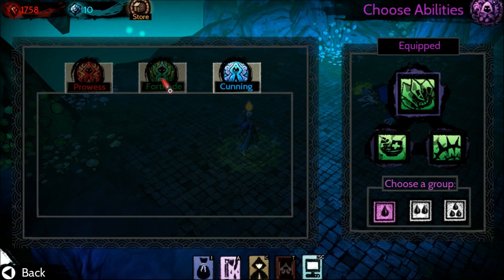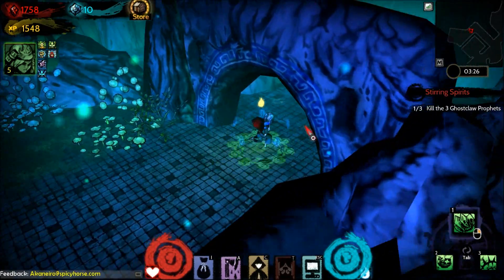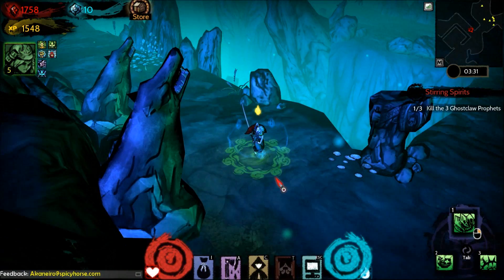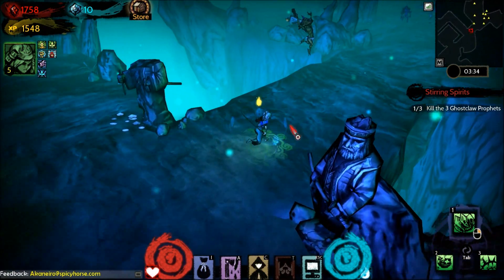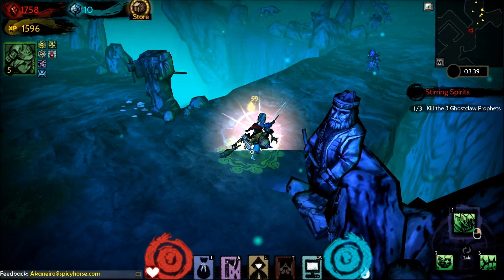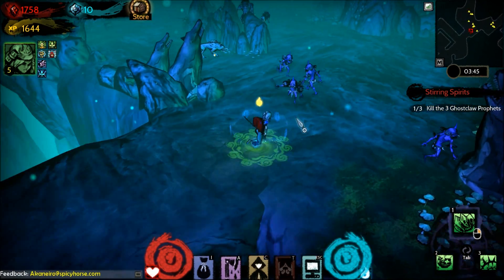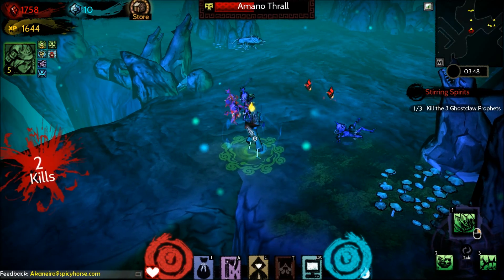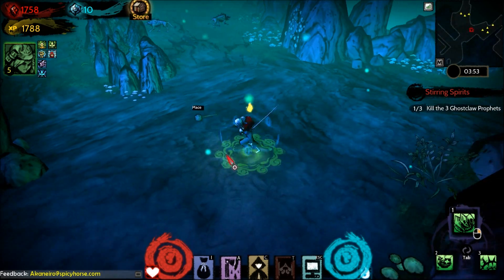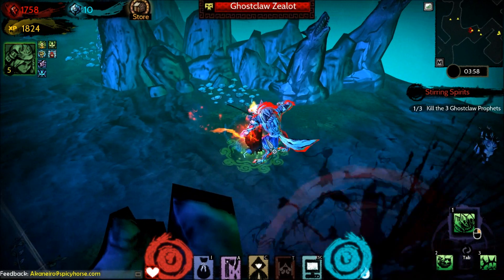I could purchase abilities in Prowess and Cunning, but so far in these early levels I haven't. I'm probably going to primarily focus on Fortitude abilities, and then secondary I'll pick up some Prowess. Fortitude is the defensive two-handed type. Prowess is more offensive and focused on dual wielding. And then Cunning has ranged abilities as well as ninja smoke, traps, and things of that nature — pretty interesting disciplines.